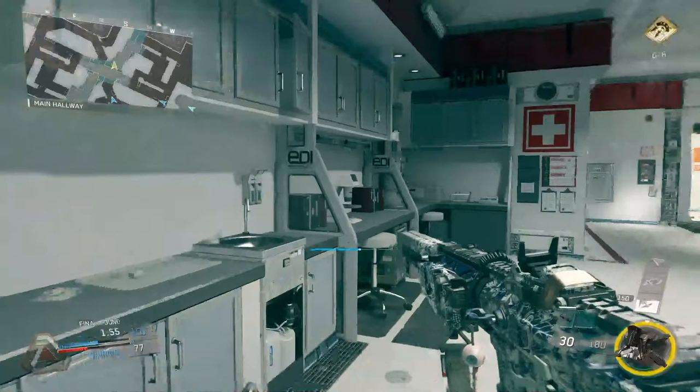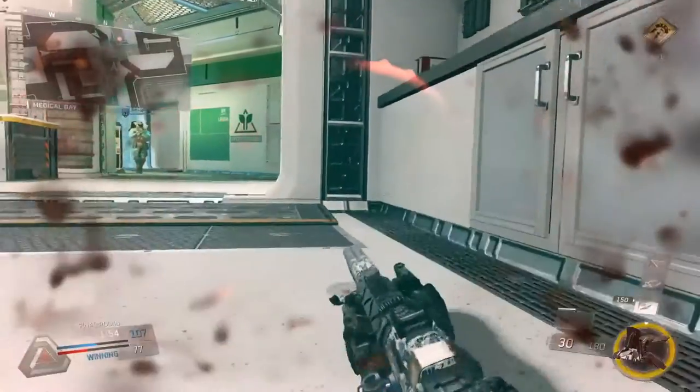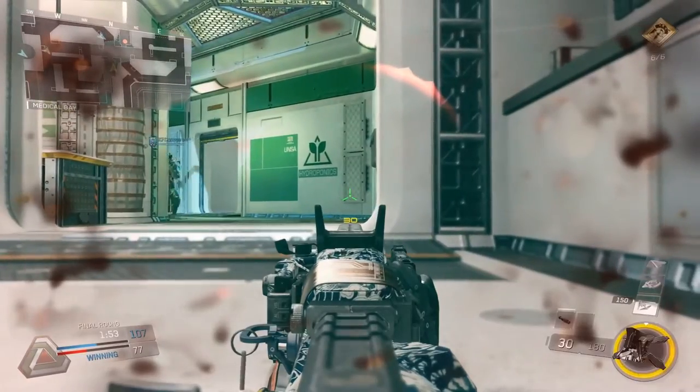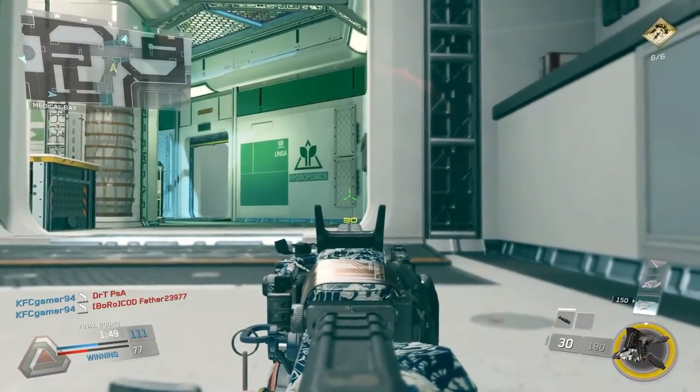So we know this enemy can't be just in that main hallway — they must have more of an angle on me. Looking at the minimap, I can identify two main areas where the enemy could be. I lay prone and look through the doorway I just came through, posting up so that one of those areas I can't see, focusing only on the other one. That way I'm at very low risk and can kill them if they come through that doorway. Sure enough, my teammate runs into the other area and kills that enemy.